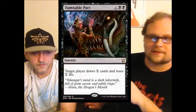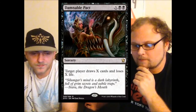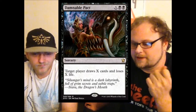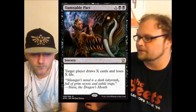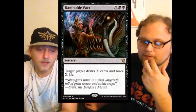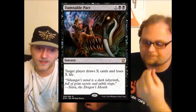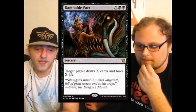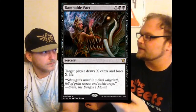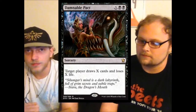Next up — Damnable Pact. Aggro could play this pretty easily, either to draw a few cards or to deal those last few points of damage like a Fireball or Profane Command. I've used Sign in Blood for that, and Sign in Blood is just two mana for draw two and lose two life. Some people say Sign in Blood is strictly better than this, but those people don't understand the definition of strictly better.